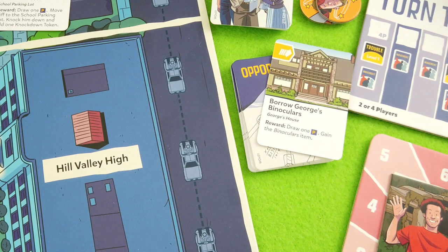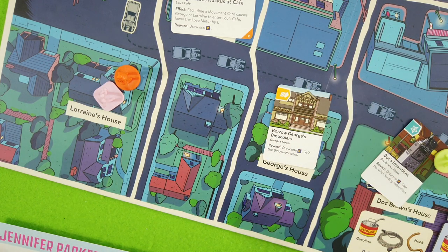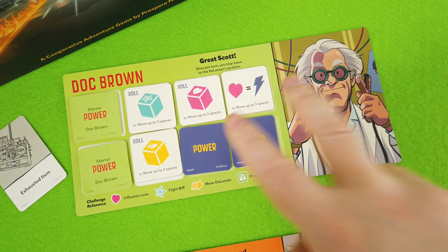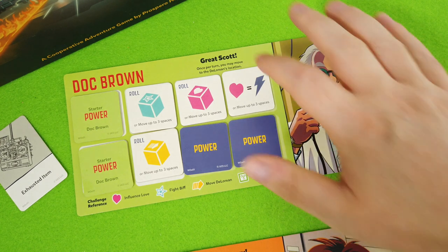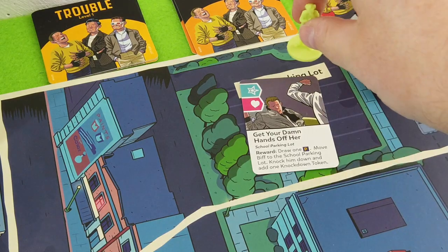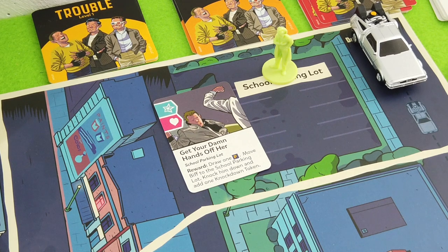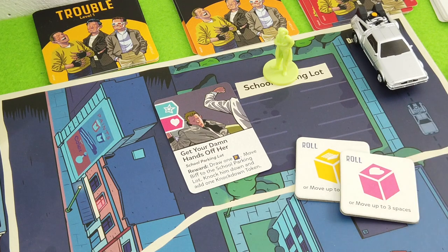We remove this card and draw a new one: 'Borrow George's binoculars - draw one, gain the binoculars item.' We put this next to George's house, which is now next to both Marty and Doc. Doc still has four more power tokens. Because of the wild card he can't really bring those two together, so maybe we really want to start moving the DeLorean. I'll use my special power - the Great Scott - to teleport to the parking lot.